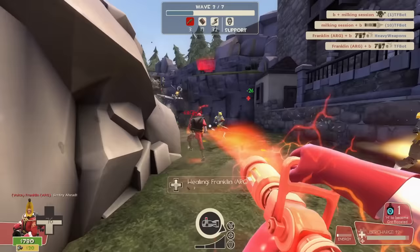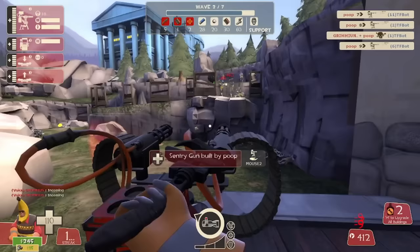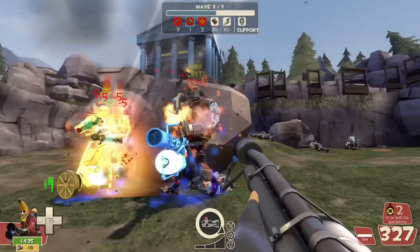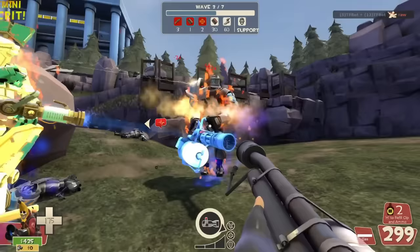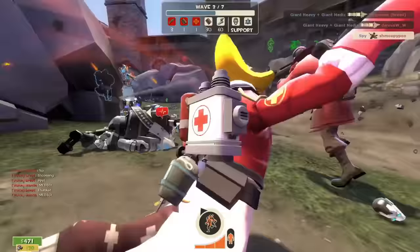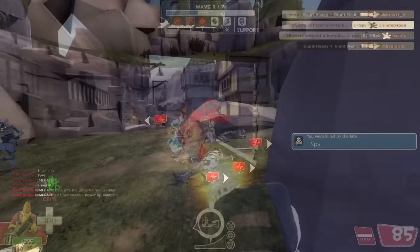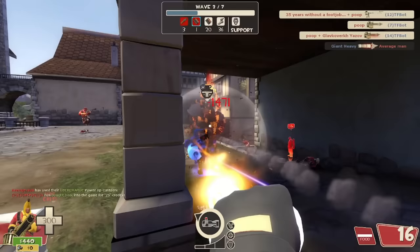Botbash Wave 3 may not have all that much variety, but that doesn't mean it can't cause you trouble. The wave starts off with shotgun heavies on the left side and bat scouts on the right. I recommend your engineer starts off the wave by putting a sentry on this side of the map — this will prevent the rest of your team from dispersing their damage. The real issue is the giant heavy that drops down afterwards: packed with crits, two giant uber medics, and a legion of spy bots shanking your toes all at the same time. If not dealt with properly, this one giant can run the bomb to the hatch without a care.